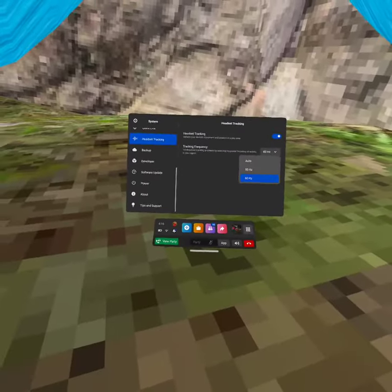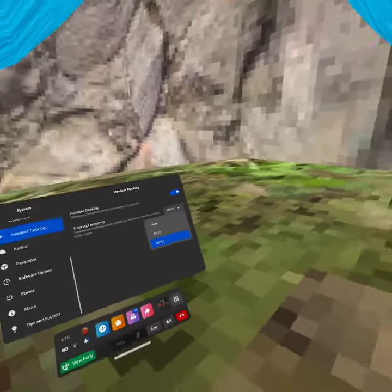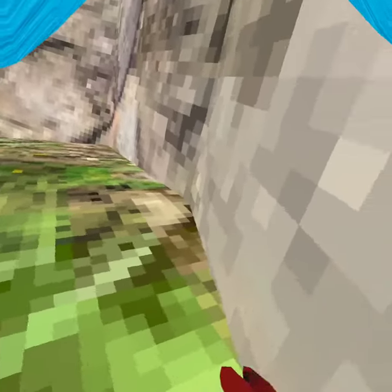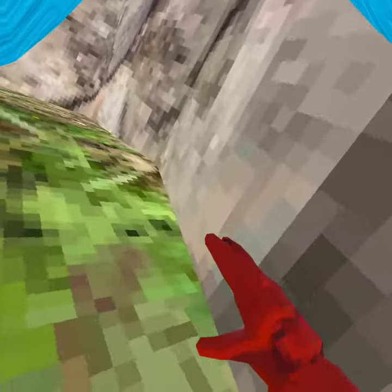You do have to restart, but this is the best setting for Lucio and for wall-riding in general. Then what you want to do is get close to the wall, and this is how I do it — just like this, bam bam.